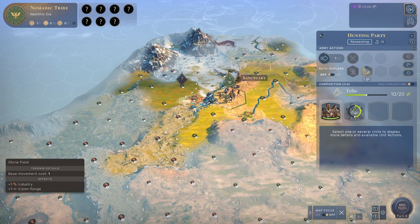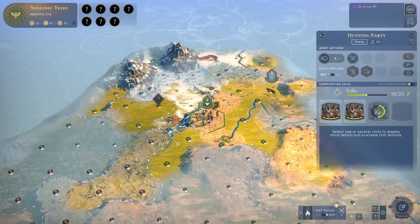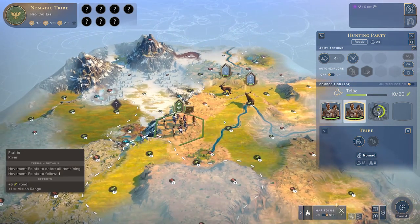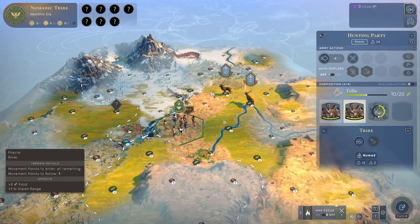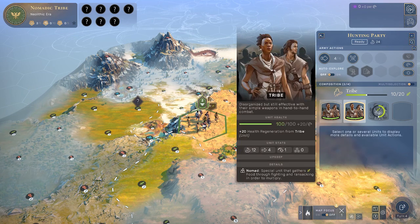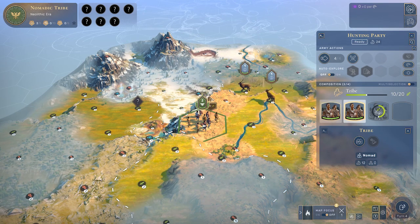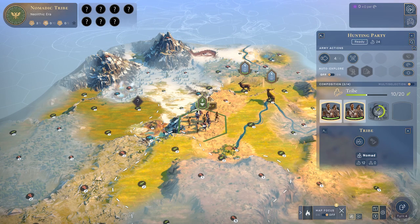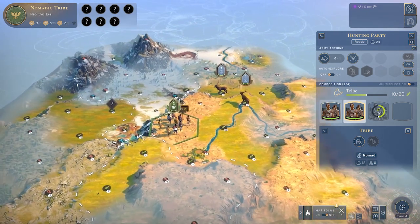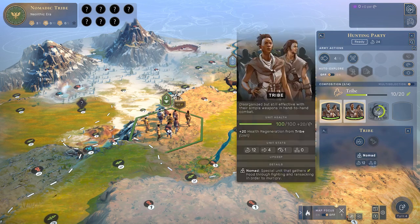We've got a new person here. When you split a tribe, the new one is going to be split off because it's more efficient to explore. When you split your new one off you can click that one and then right-click where you want it to go. They will be reset to zero food while the original tribe will keep the ten food. What we want to do here is get along this river and explore in this direction to open up more territory. Moving onto the river is going to use all of this unit's movement but leave my original unit free to explore.